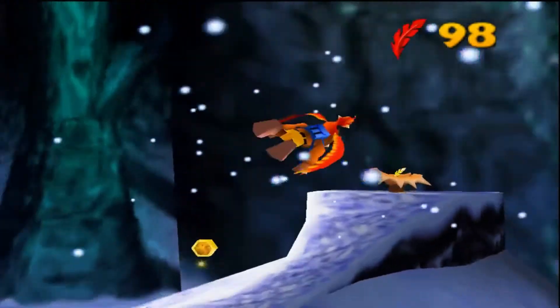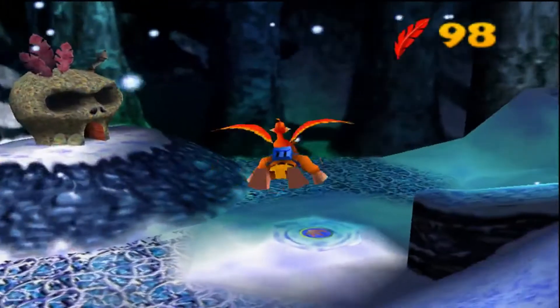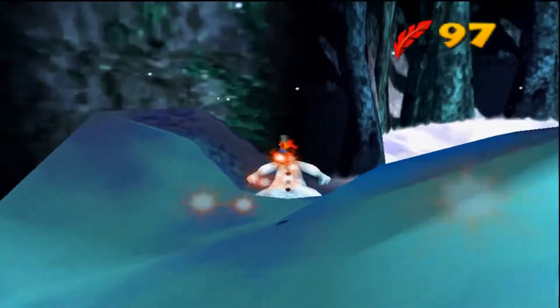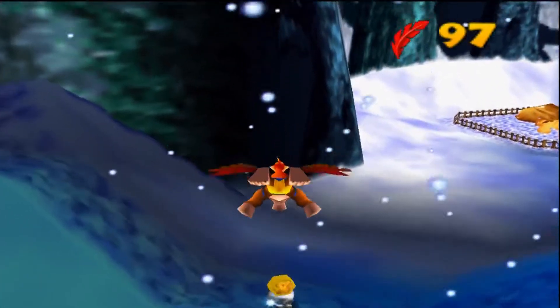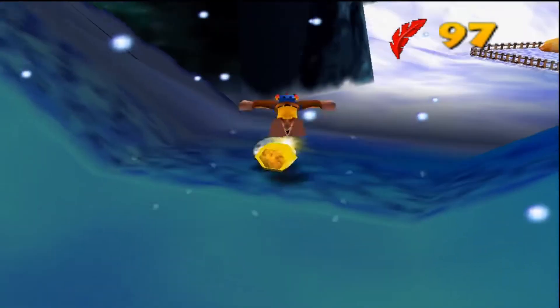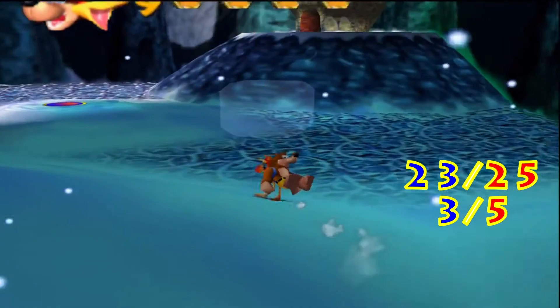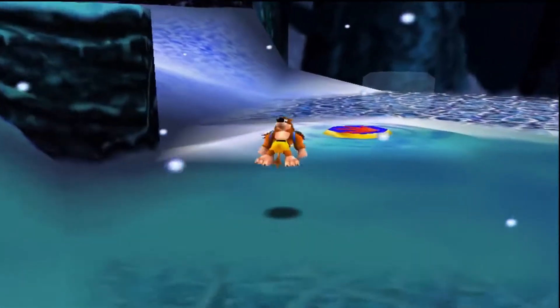We have Mr. Slush's return once more, so be sure to take them out as one of them is hiding a Mumbo token — and it's this one. I believe only one of them hides a Mumbo token, so we're just going to grab it. You don't need to kill them all for anything. And I neglected to mention that there are only five Mumbo tokens in this world, so there are only two left.